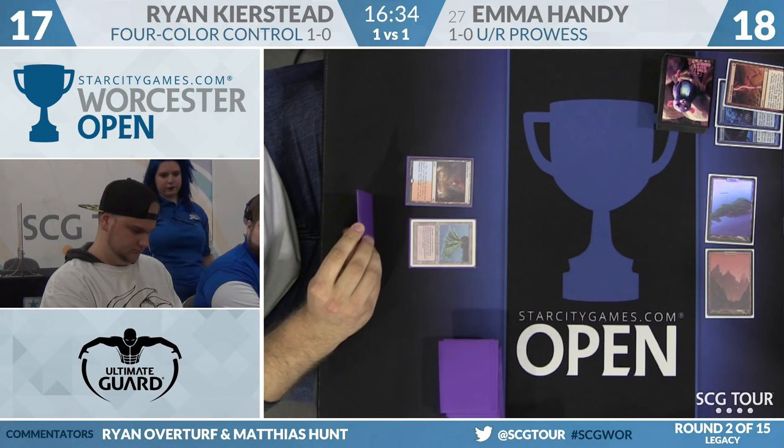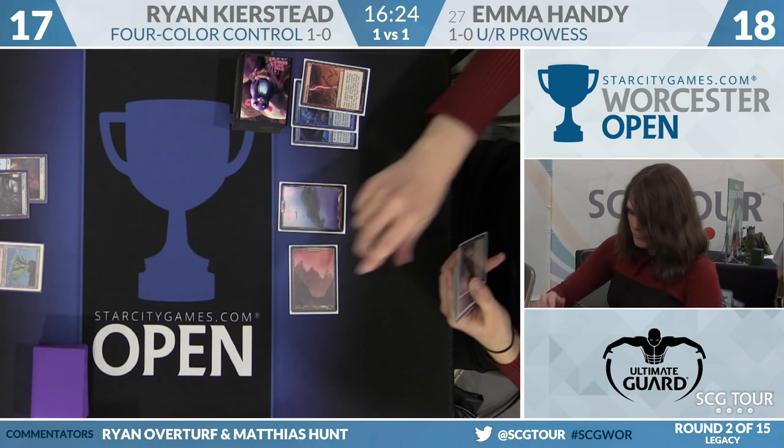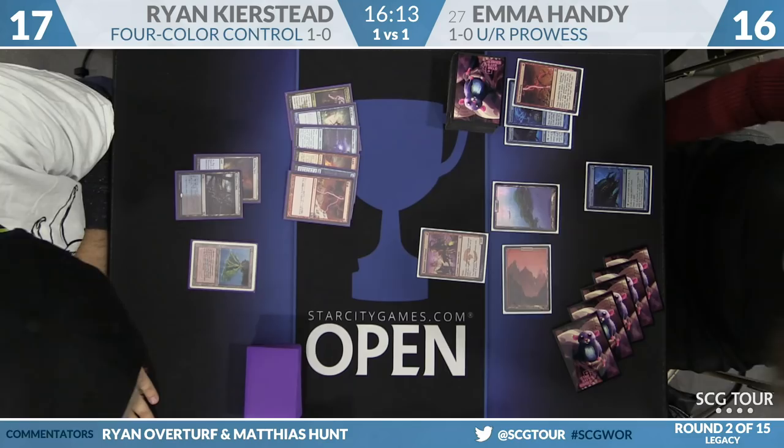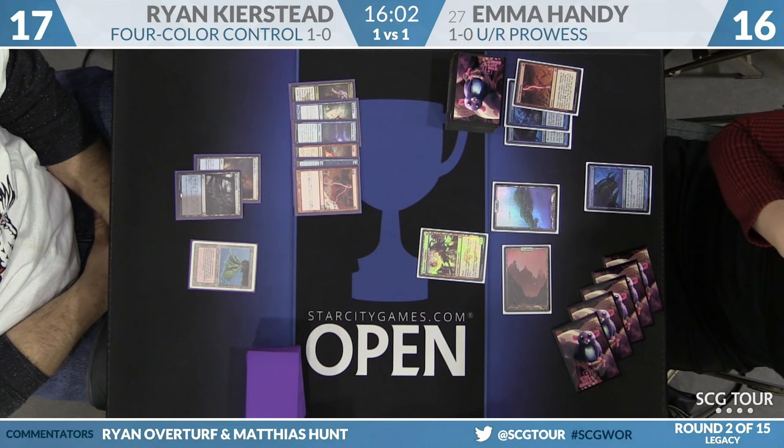Just a third land and go by Ryan. Emma will cast Monastery Swiftspear — into a known Lightning Bolt. She casts Gitaxian Probe, going down to 16. Ryan's drawn additions include another Snapcaster Mage. At some point he's going to want to start casting spells. By letting the probe happen and not bolting, there's one Prowess trigger on Swiftspear — now he doesn't want to bolt it anymore. He's signing up for at least two damage this turn.